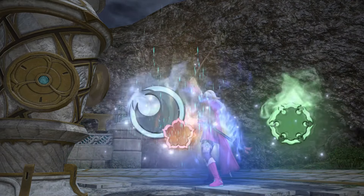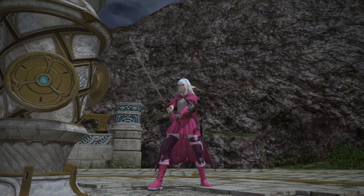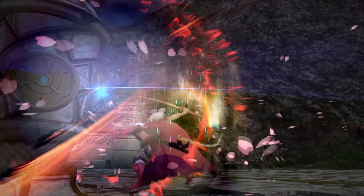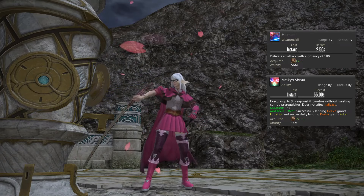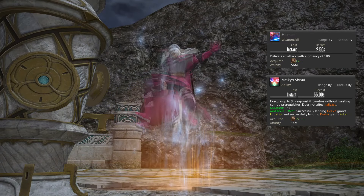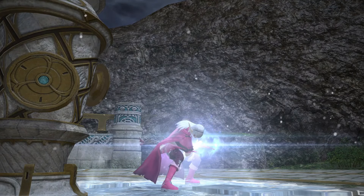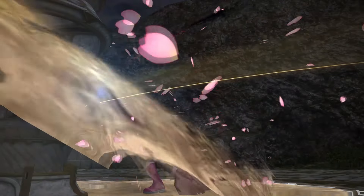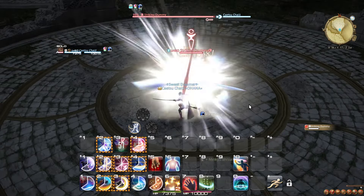If you're about to pick up Samurai for the first time and find it a bit overwhelming to get started, then this video is for you. This guide will teach you how to play Samurai in Endwalker at level 50 specifically, including everything from weapon skills to abilities. This guide will not really cover role actions, as they do not directly affect your attack rotation in a meaningful way. However, take note that they are helpful defensively in each their own way when used situationally. Now then, let's start with your combos.